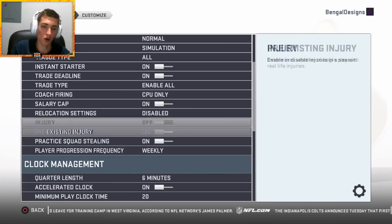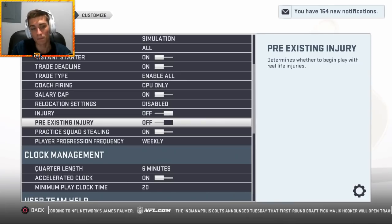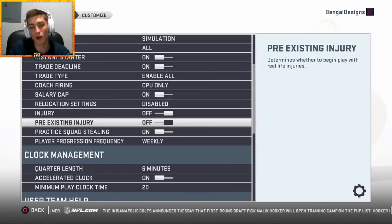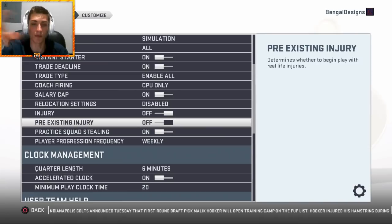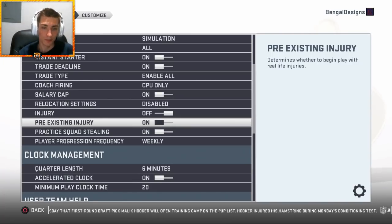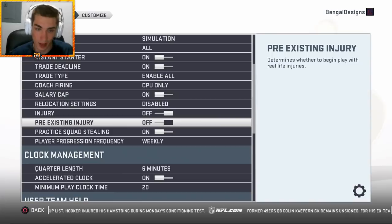Injuries always off, pre-existing injury off. The reason I do this is it defeats the entire purpose when you're doing simulation — injuries happen so often in simulation and especially with your guys. It's like the CPU takes your top five overall players and gives them all broken collarbones for nine weeks. It defeats the entire purpose of the rebuild. The rebuild is to put the best players on the team and have no other variables besides Madden sim bullshit stand in the way. I don't want my starting QB going out and an entire year being over.